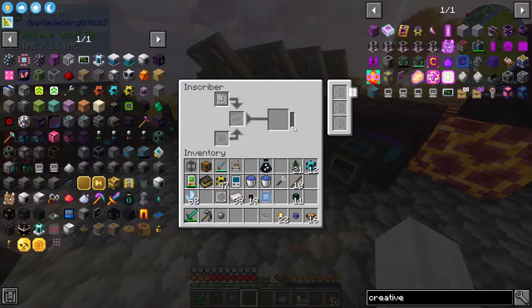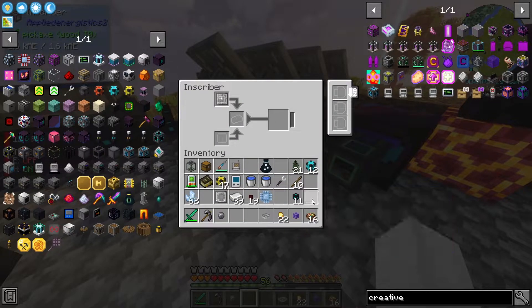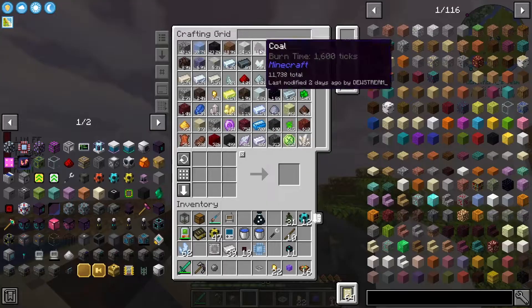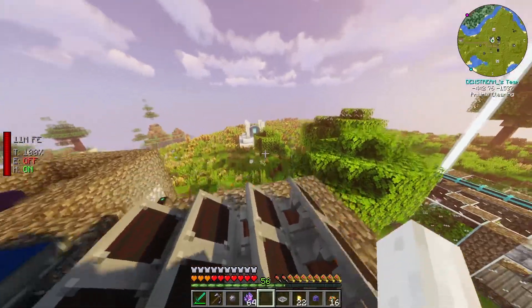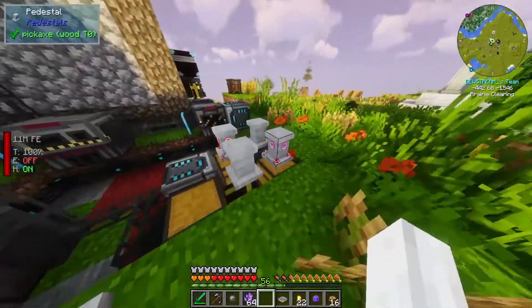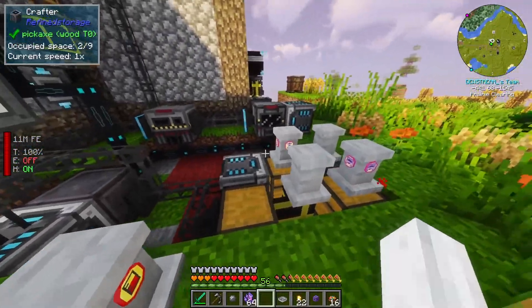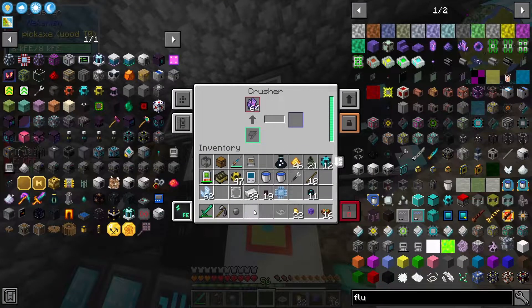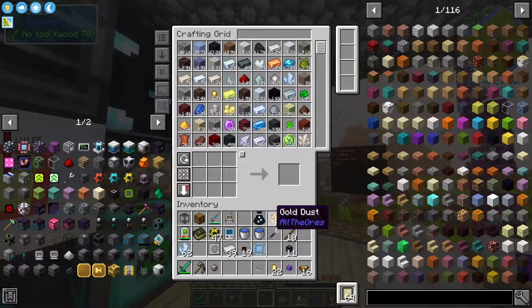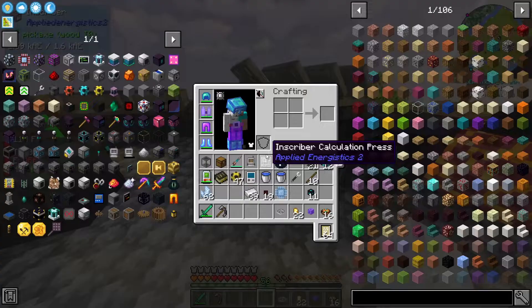What did these things cost again? They just need fluix dust. So I should probably be crushing some of that fluix we had. Should I grab a stack? Let's grab a stack, run over here. The problem is it'll smelt — but I have a crusher in here. Is this going to work? It definitely is. Beautiful. Silicon press — we can shove this in, that'll process.